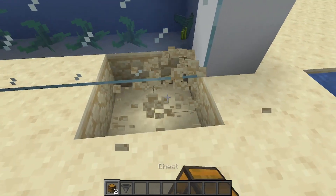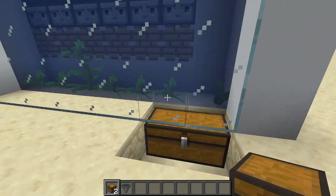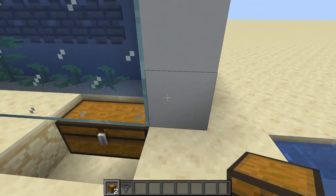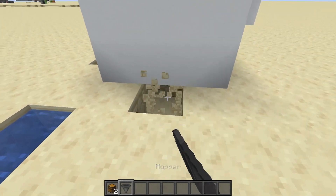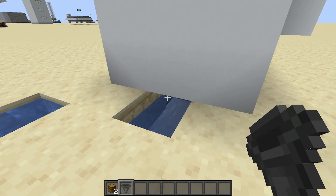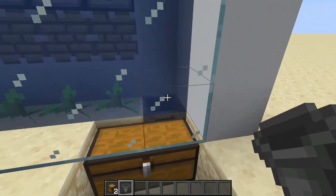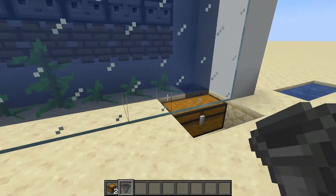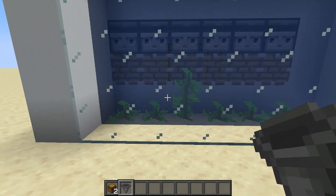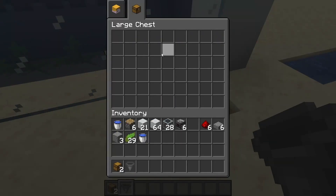Now the final thing to do is to place in your storage system. Place a chest just underneath these two glass blocks, or if you want to do your storage system a different way, feel free. To collect the items from your farm, shift-click a hopper into the back of this chest — basically there needs to be a hopper in the gap just there, just after your kelp. What that's going to do is collect all of the kelp that gets shot up and along here and then falls down here, and hopefully the kelp should collect in this large chest.